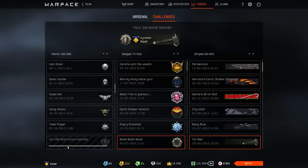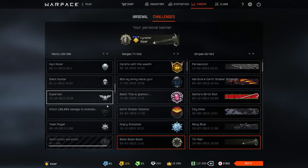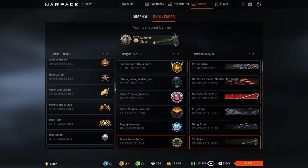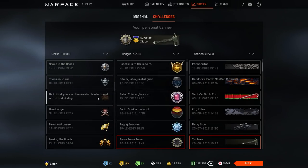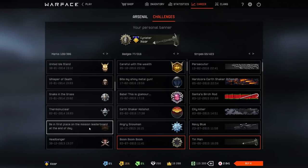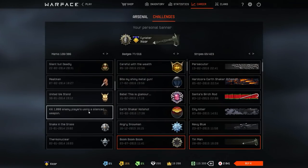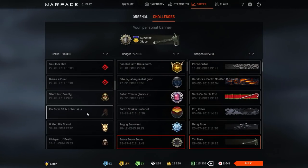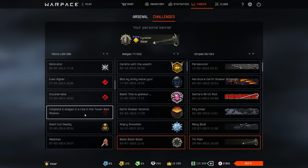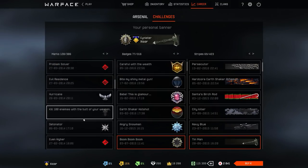Then we get to the ones I've unlocked. One of the first achievements I unlocked was in 2013. This one you can't get anymore because there used to be leaderboards for PvE, but they removed them. During the loading screen you would see the top teams who got the best scores in categories like nade kills, melee kills, score, time, and so on.